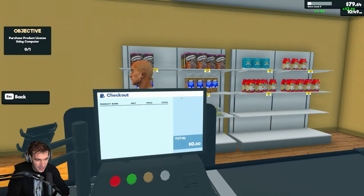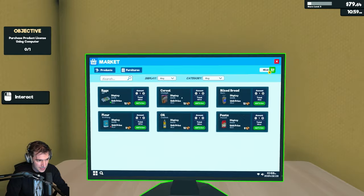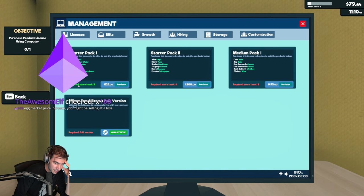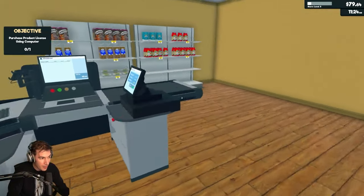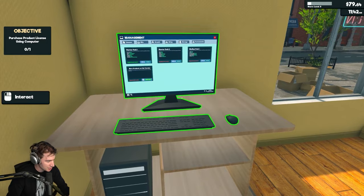Thank you for paying exact change. We can almost get the damn product license now — it's $125. We're at store level three. Egg market price increase — you might be selling at a loss. Good catch. You're hired — we can't pay you, but thank you.